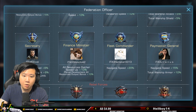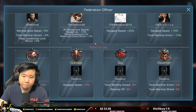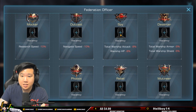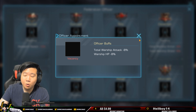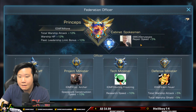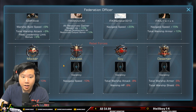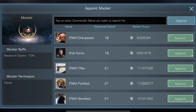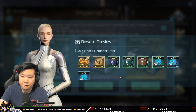Each officer role has buffs — for example, Research Speed plus 10%, Spaceport Construction plus 10%. Right now I'm Finance Minister, so gathering resources gives me bonuses. For the Rebel Forces, there's no way to voluntarily apply since those are negative buffs. The Princeps, and I believe the Cabinet Spokesman, can assign any player to negative-buff roles like Outcast or Spy. You search for a player's name to assign them.